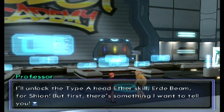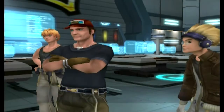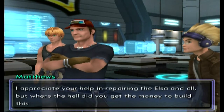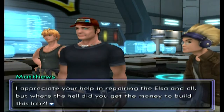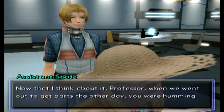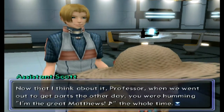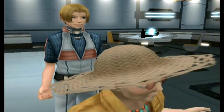The professor will unlock the Type A Head ether skill, Ur'day Beam, for Shion. But first there's something he wants to tell us. Matthews asks what it is. The professor says: 'I appreciate your help in repairing the Elsa and all, but where the hell did you get the money to build this lab?' Then someone notes: 'When we went out to get the parts the other day, you were humming I'm the Great Matthews the whole time.'